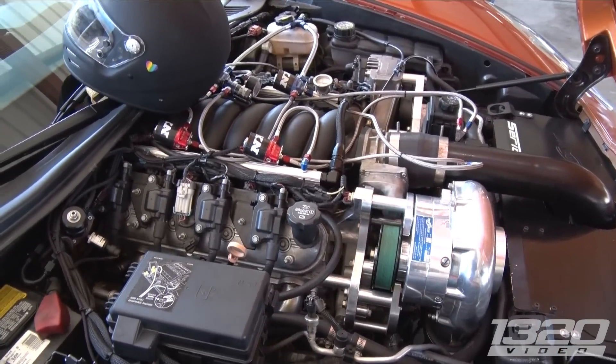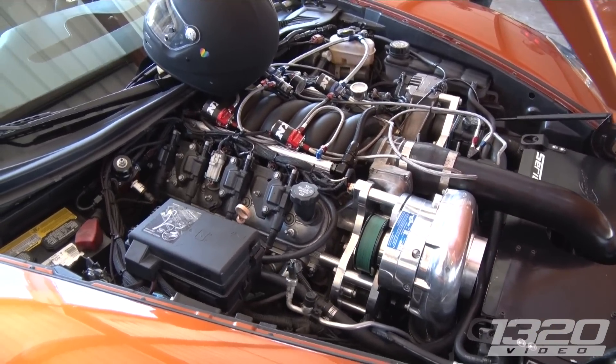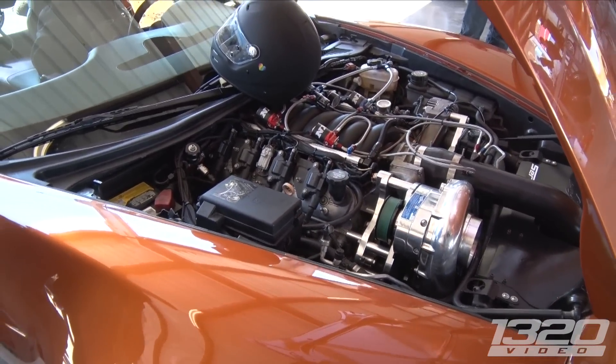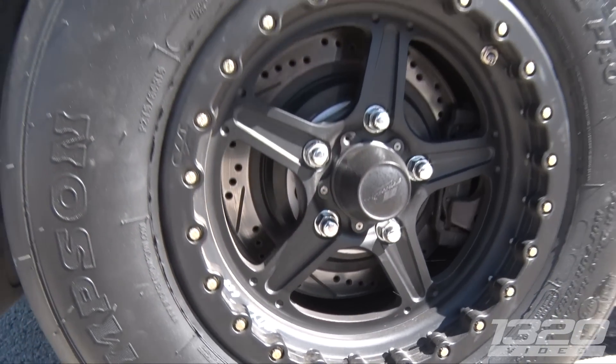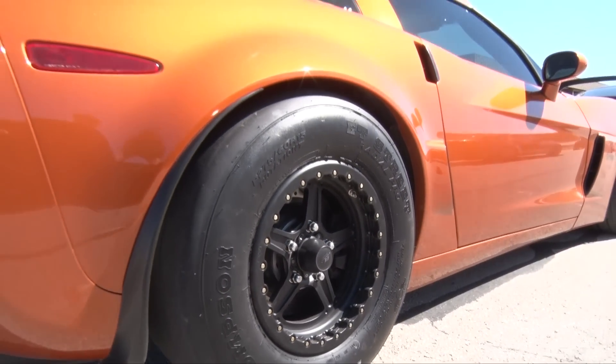What blower's on here? It's an F1X Pro Charger. We're spinning it a little bit more than what it should be. How much boost is it right now? 25 pounds, spinning at 78,000 RPMs. 78,000 RPMs — max is 72, but it's alright, we let it be.